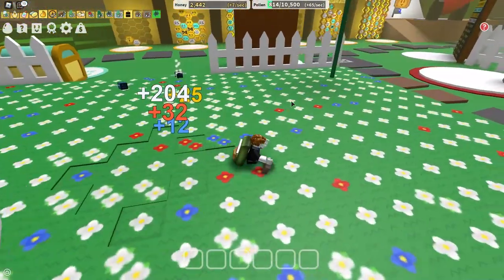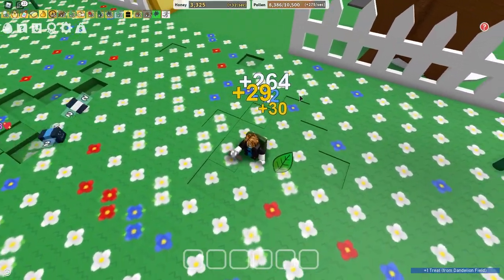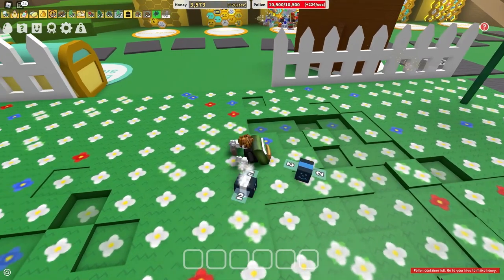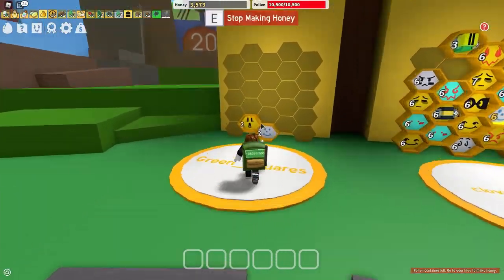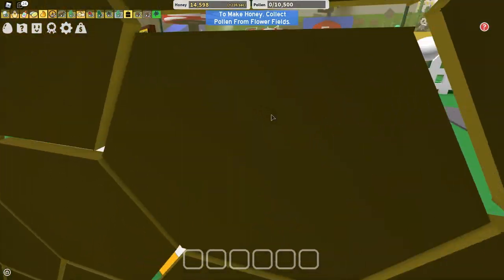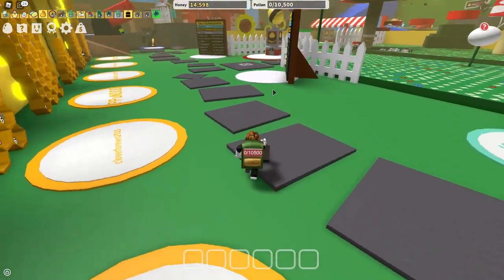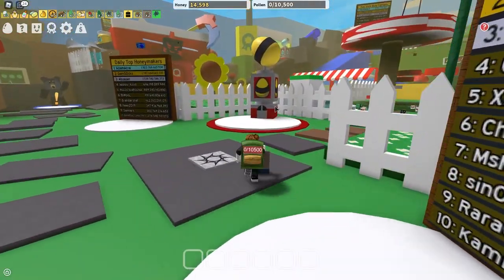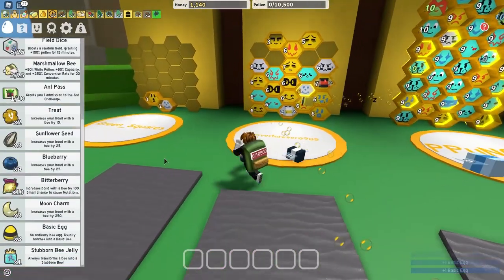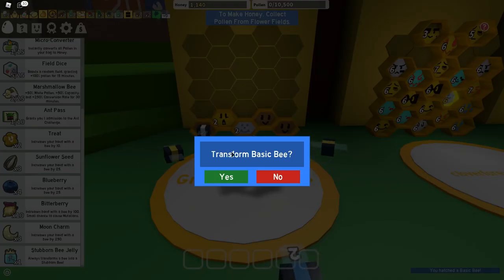Close the eggs and items menu, then go back to a field and start collecting more pollen. As you collect pollen your bar at the top of the screen will go up. While collecting pollen, also dig at leaves to get great treats and items. Once your container is full, go back to your hive and make honey. With just two bees, from one trip to the dandelion field I got 14,000 honey. Go back to the egg dispenser and buy as many eggs as you can — I bought three more. Place them all in your hive, and now we've got five bees.